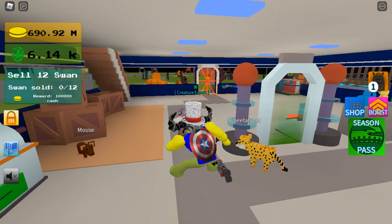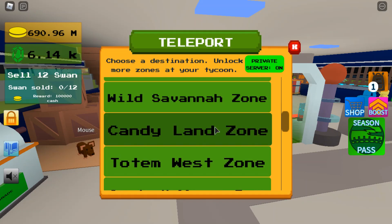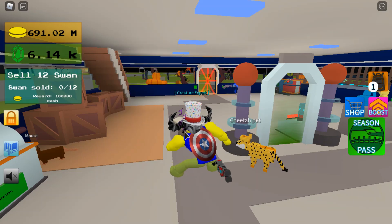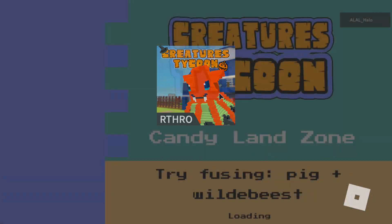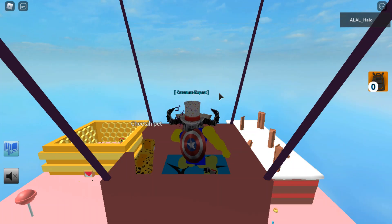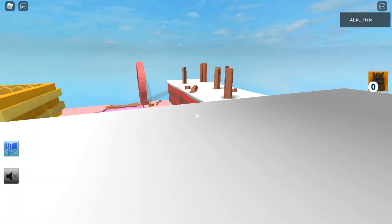I'll show you how to get the duck because you need it for both. There's only one fusion, and the other one is — you have to leave the Ugly Duckling in your pen and it will transform into a swan. I'll show you in a second.